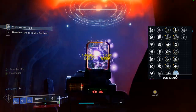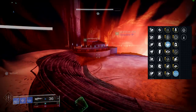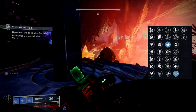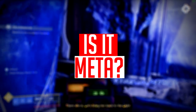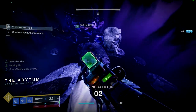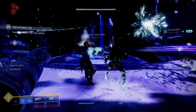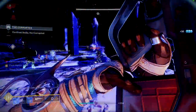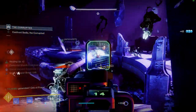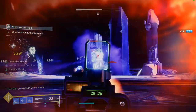I'd recommend Rapid Hit with Desperado, or Outlaw with Desperado — that could be absolutely insane, especially for PvP. For PvE it could be a sleeper pick. My final thoughts: the Disparity is a weird weapon but it fires really well. I might craft it with Outlaw and Desperado, and this thing could be an absolute monster in end-game PvE content — especially in GMs — since I don't have a great stasis pulse rifle.